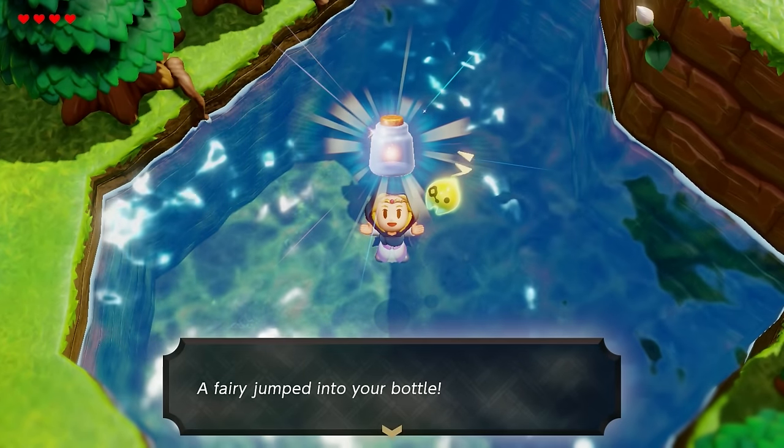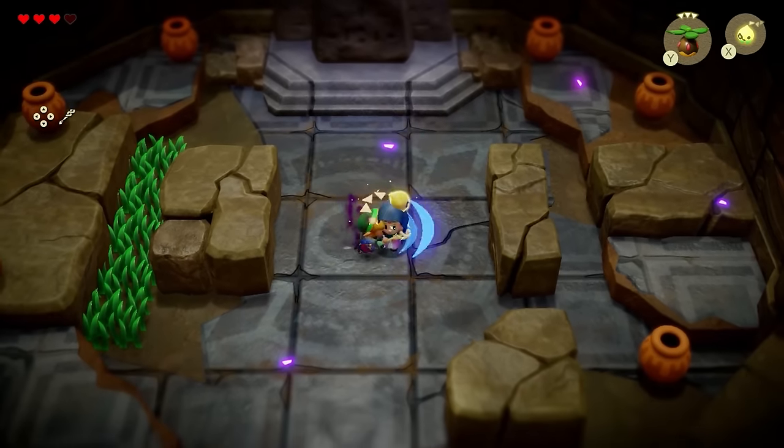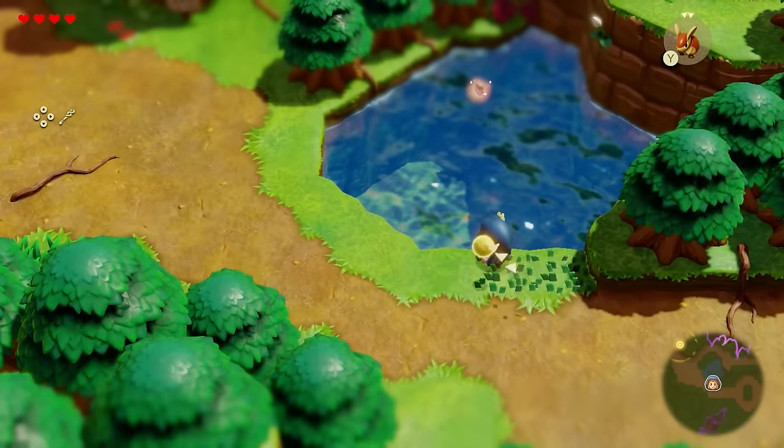The reason this is so important is that when an enemy hits you and you take a lot of damage, the fairy will come out and restore your hearts. Anytime you consume your fairy, you can return to this pond if it has respawned.